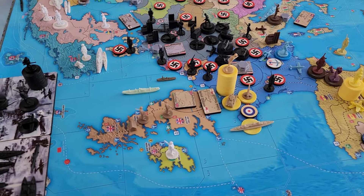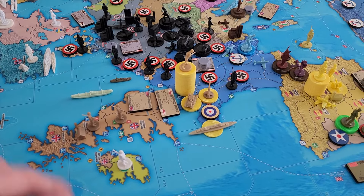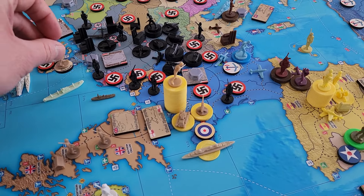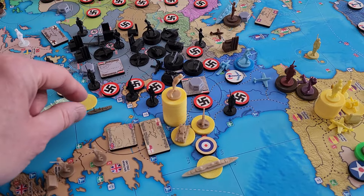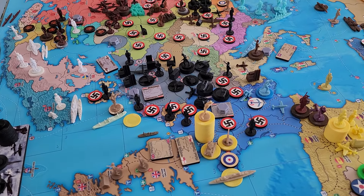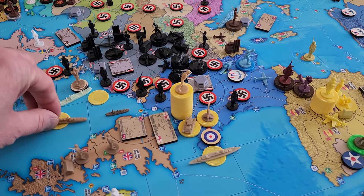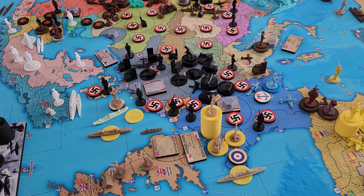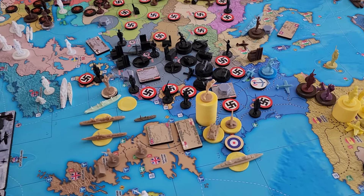Here in A-22 we'll have the Canadian naval transport do some action — it'll pick up the two marines in London and come over one to A-23, dropping one marine in the Netherlands and one in Belgium. Also coming over are two heavy cruisers from A-22 to provide shore bombardment — one heavy cruiser to each of those territories — plus two destroyers as escort.